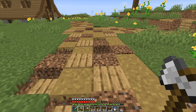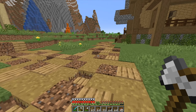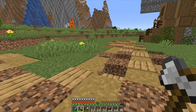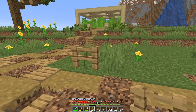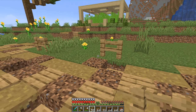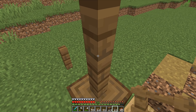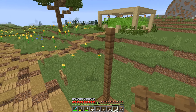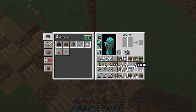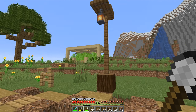I made the path so it's not straight — it curves a little bit so it looks a bit better. I need to add a little bit more detail to the path on the sides, so I'll randomly add some oak stairs to make it look more interesting. I'll also make some light sources: I'll place a spruce log, then four fences like this, then a spruce slab and a spruce trapdoor, and on the bottom of the trapdoor I'll put a lantern. This will be my light source to light the path.